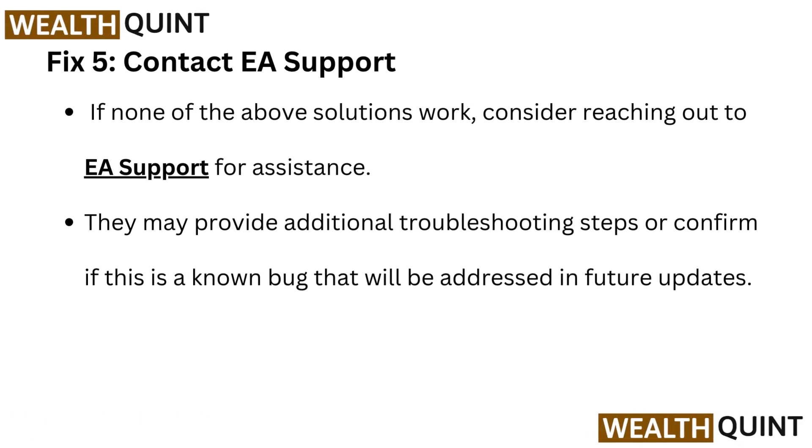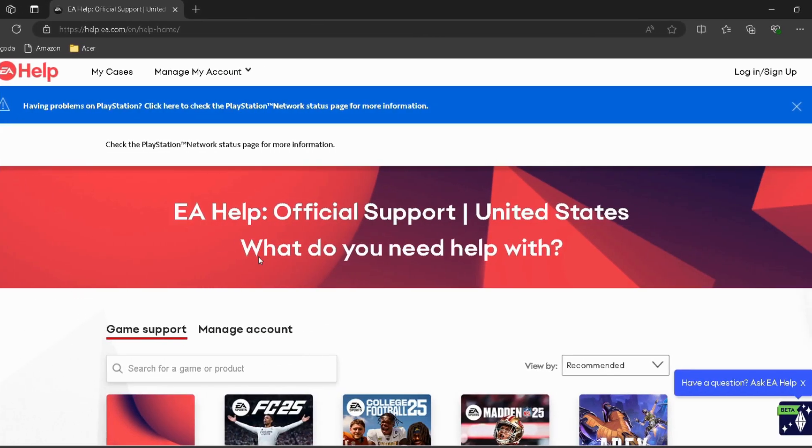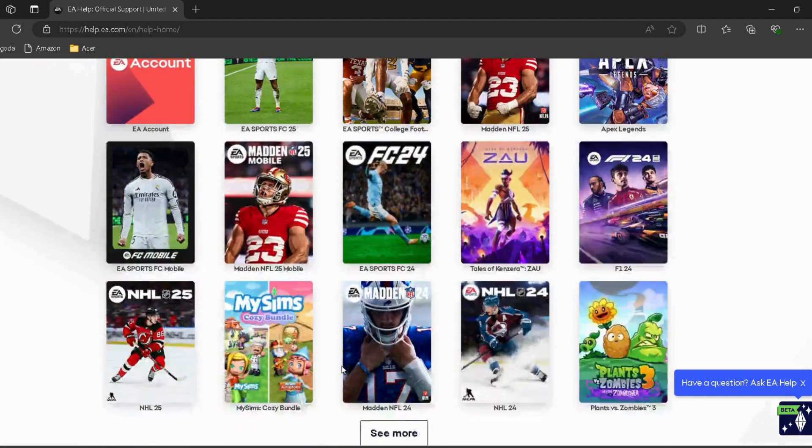Fix 5: Contact EA Support. If none of the above solutions work, consider reaching out to EA Support for assistance. The link is provided in the description — you can go directly through it.